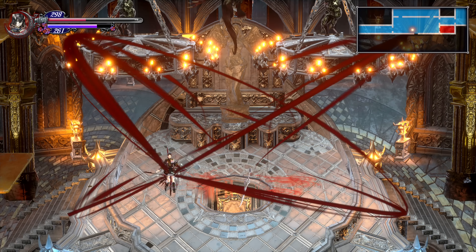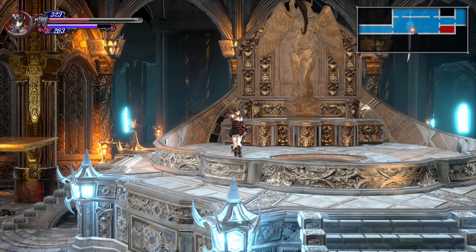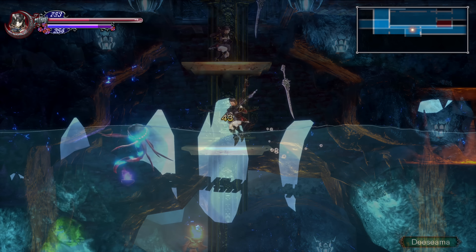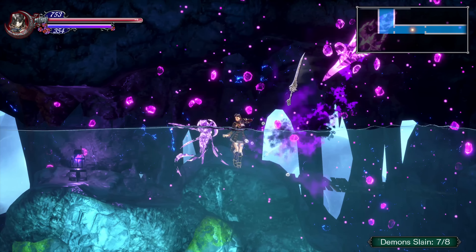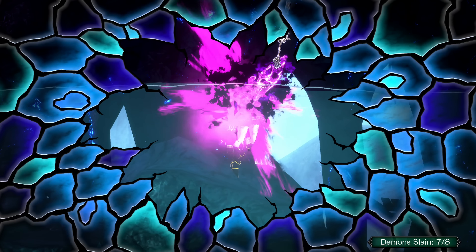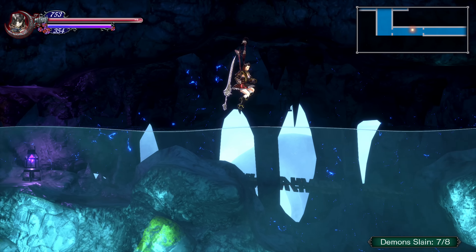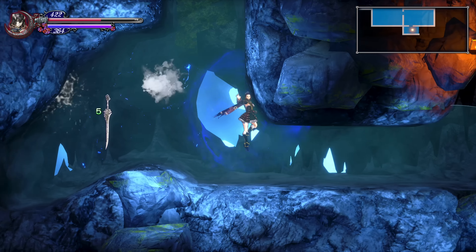Head back to the Castle entrance and find the Big Fountain of Blood. Use the Bloodsteel ability to drain it and reveal the entrance to the Forbidden Underground Waterway. Explore this area until you find the Decema enemies. They look like jellyfish and can be found a few rooms away from the Warp Room down here. Farm this enemy until it drops the Aqua Stream Shard. This shard allows you to swim underwater.